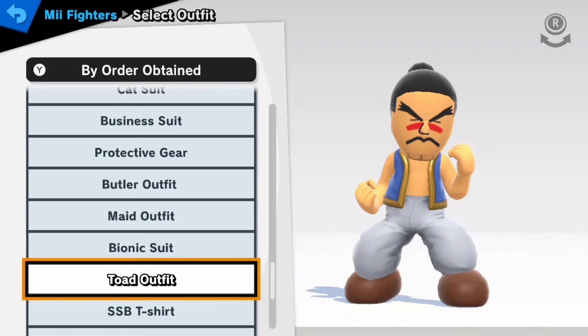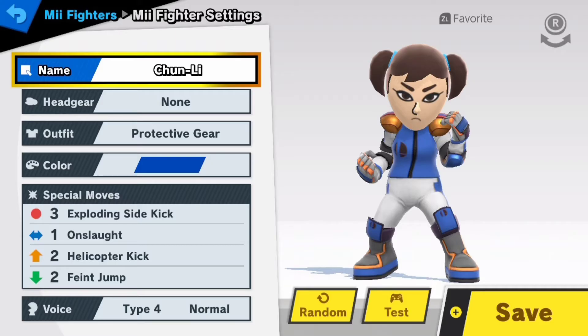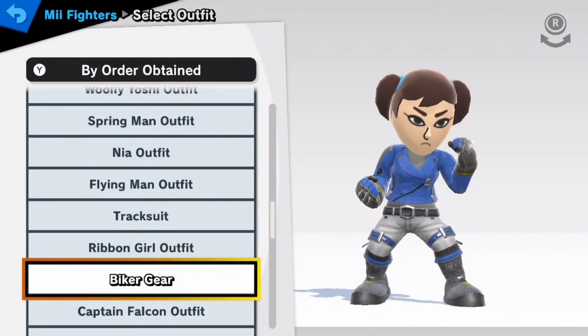At first I had a problem with E-Honda's face paint, but just take a mustache, change it to the color red, and you're done. It also would have been very helpful if we had the sumo hairstyle. Chun-Li's accurate, but she's not accurate enough. I hope to make her again someday.